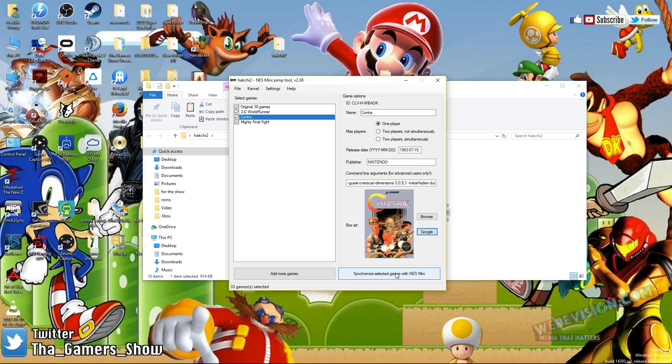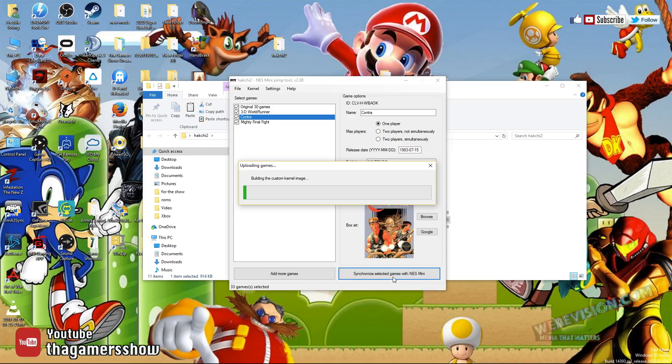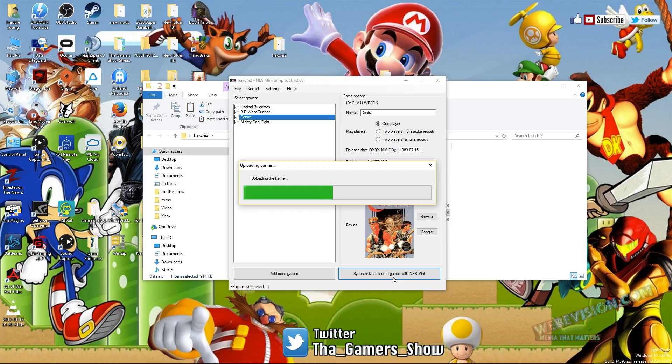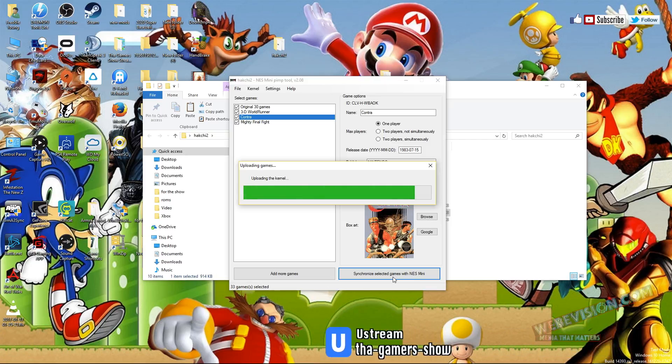I'm going to press that and now it's going to upload. I don't know how long it's going to take. But the first time that I did it, I was presented with a couple of boxes that said to upload your kernel and do other things. You want to make sure that you say yes to all of that. This is like my third or fourth time trying to get this thing together.